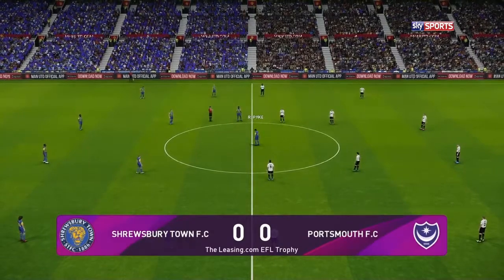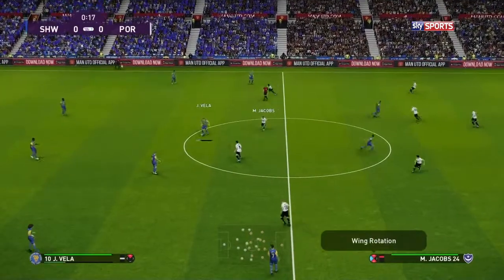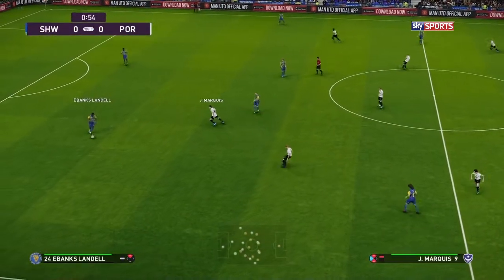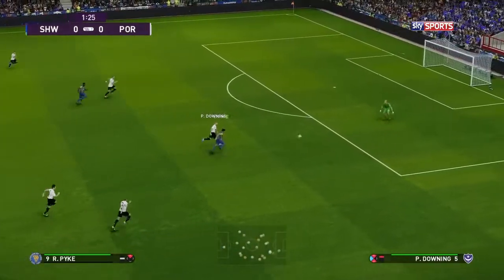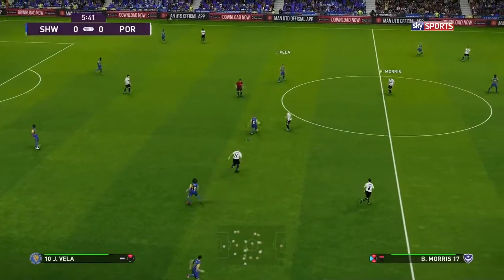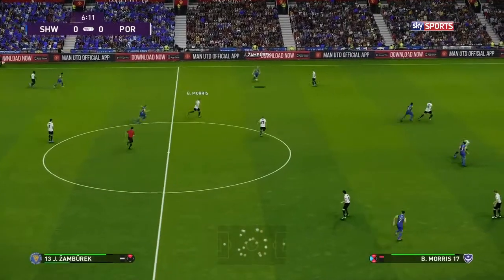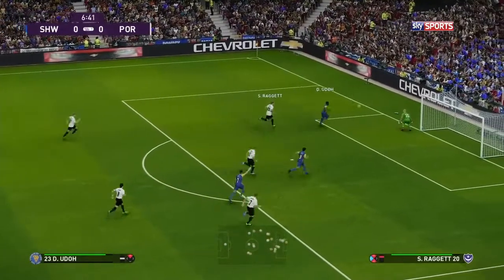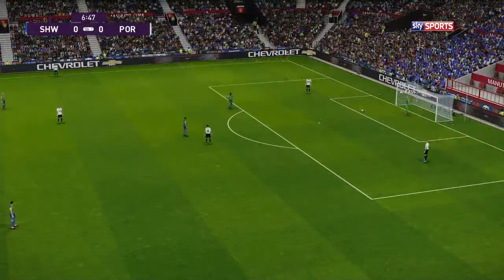Two teams vying for a quarter-final spot in this year's EFL Trophy. Shrewsbury Town in their blue and yellow stripes, kicking left to right, against Portsmouth in a change strip of white and black. Steady football — Shrewsbury just want time on the ball. Buick gets a ball over the top and Dewey's gone for it, but it's going out for a goal kick to Portsmouth.